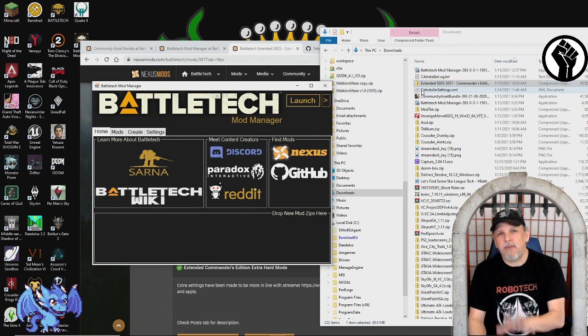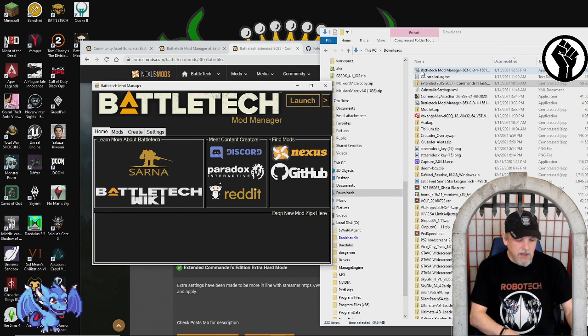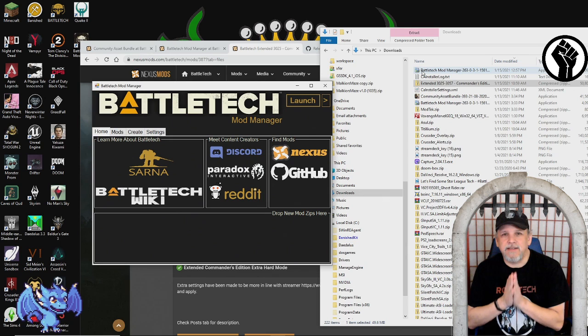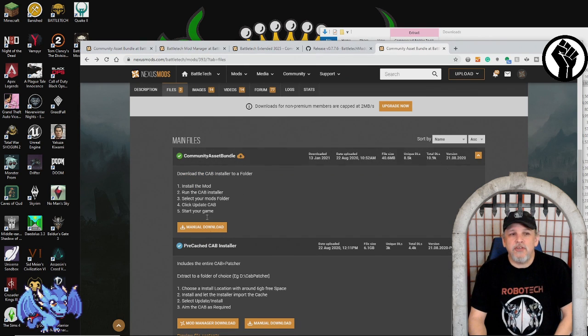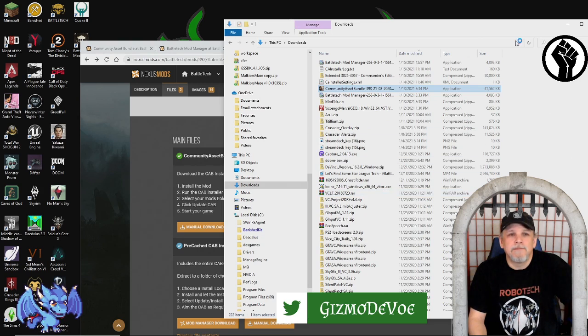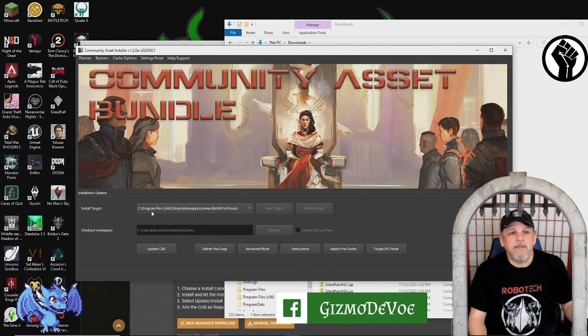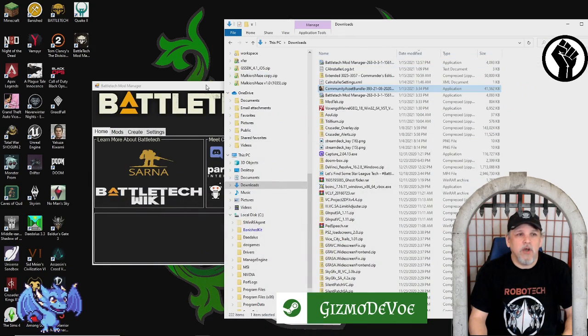After you've installed the Commander's Pack, then you need to install the Community Asset Bundle — you have to do the CAB after the Commander's Edition. Go to the Community Asset Bundle page, do the manual download, and it will give you an executable file. Launch that, click 'Update CAB,' and that's it. It will take some time to process, but then you'll be done with everything you need for these two major packs.